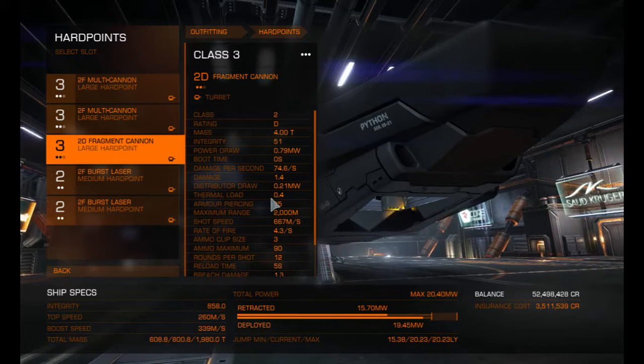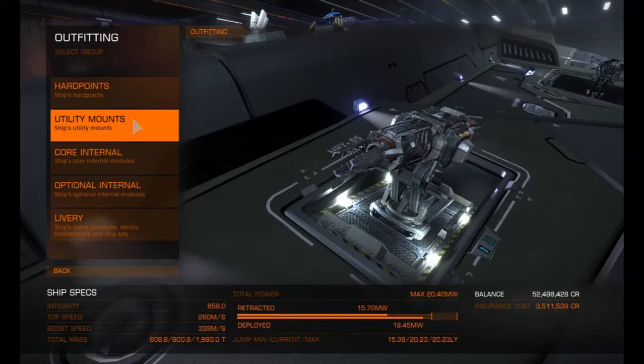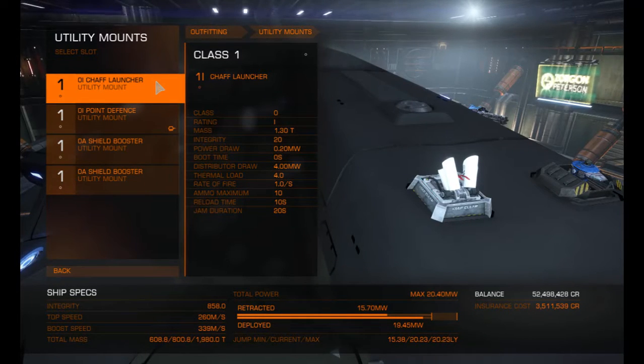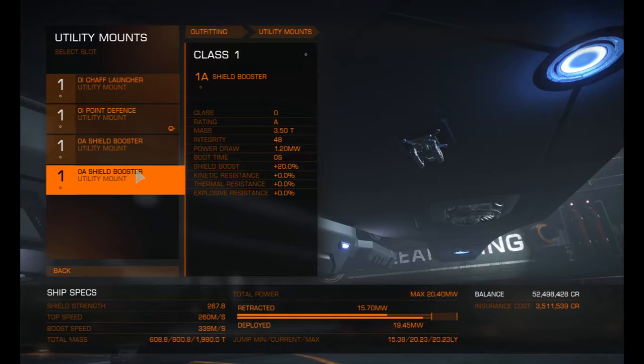I only use weapons in self-defense. On the utility mounts we've got a chaff launcher — always good when people are targeting you, hit that straight away. Point defense is great for missiles coming against you; it's saved my skin once or twice. And then we've got shield boosters.